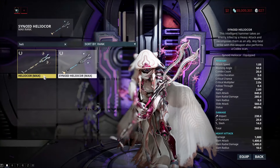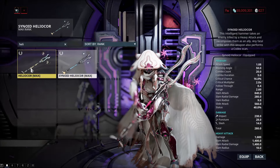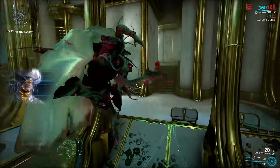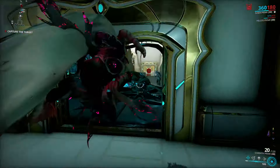If you do not want to use the scanners, you may use any kind of Helicor you have — a hammer that scans enemies you kill — so you can literally just squeeze the genetic code out of the Kavats. Pretty immoral and unethical, but it is a feature.